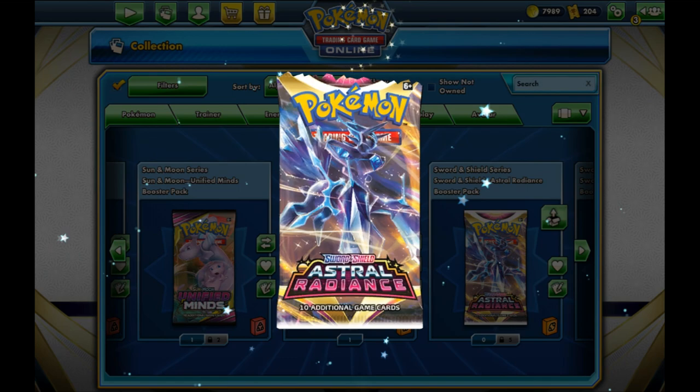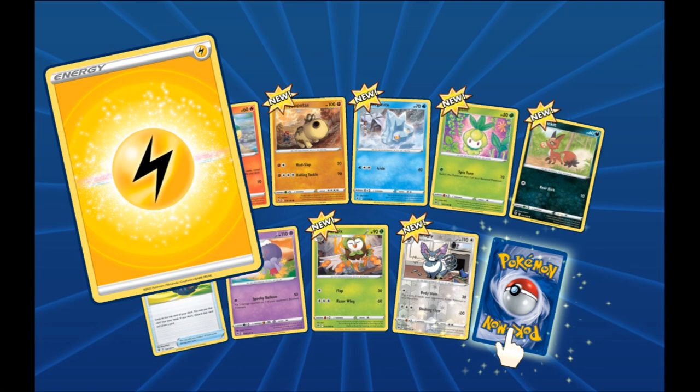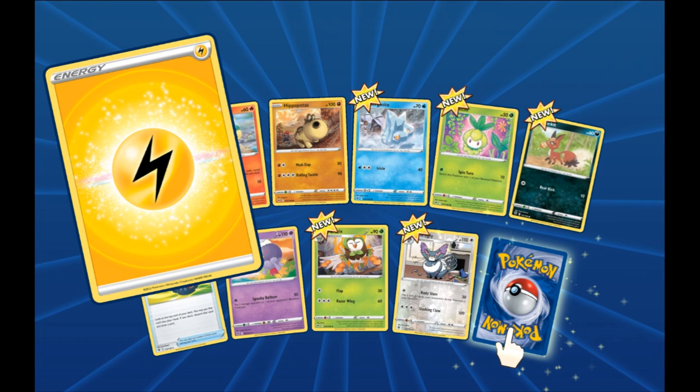We got ourselves a Lightning Energy to start us off. I just love that so much. If I didn't already have all those other ones as my background for IRL pack openings, I would definitely stick those up. I love it so much.